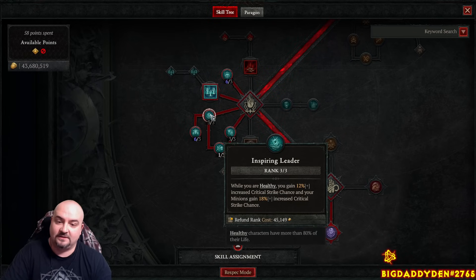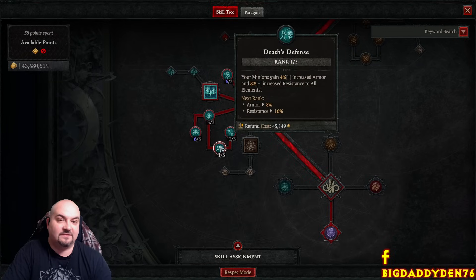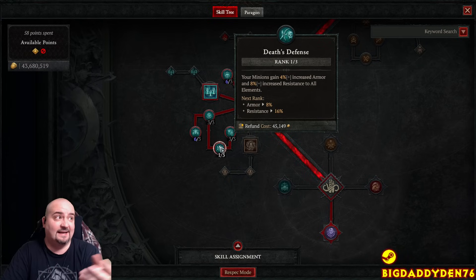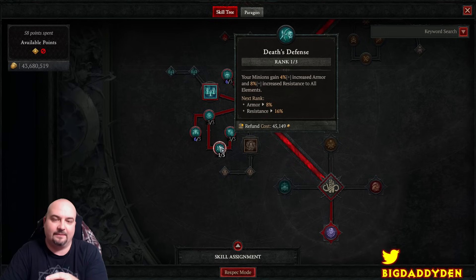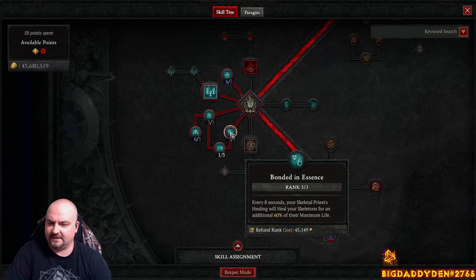Into the pet tree, max out Inspiring Leader for an extra 12% crit and 80% crit damage for pets. Max out Hellbent Commander for the extra 90% damage and get it on your amulet - really important. Only need one point in Death's Defense because 100% of our stats go into our pets - all armor, HP, resistance, and strength. I've already done Pit 87 and 90 on this build and pets barely die.